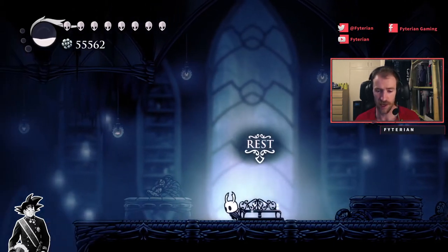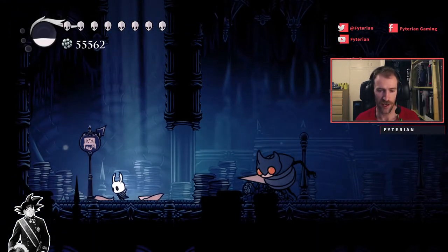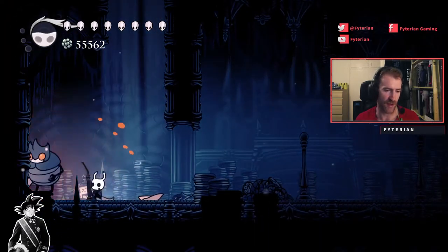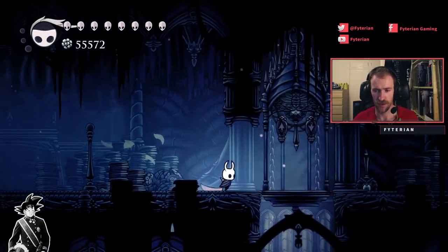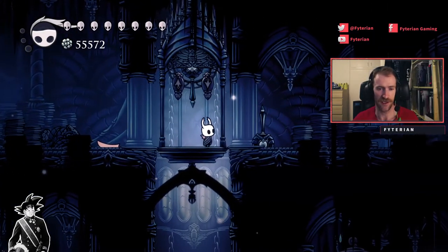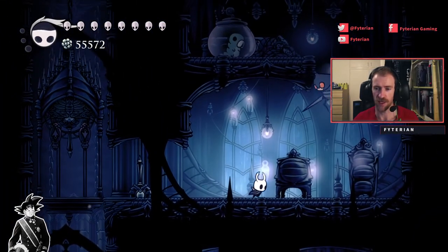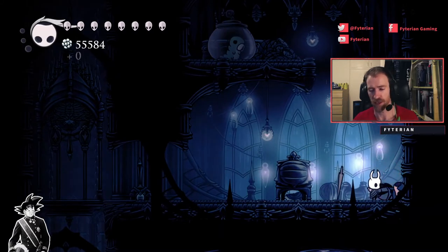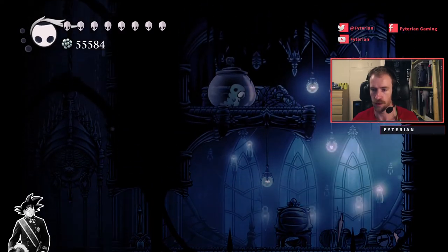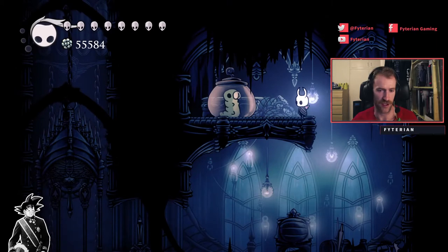So from this bench we're going to go down. You can fight or dodge the enemies, it doesn't really matter. And then we're going to head to our right. We're going to take this lift down and it's going to stop at this floor. Here's the grub. There's a guard in here. My nail is upgraded so it'll probably take a few more hits on your first visit. Then you've got a Mantis Claw up here — you don't even need to dash — and then you can just hit the grub.